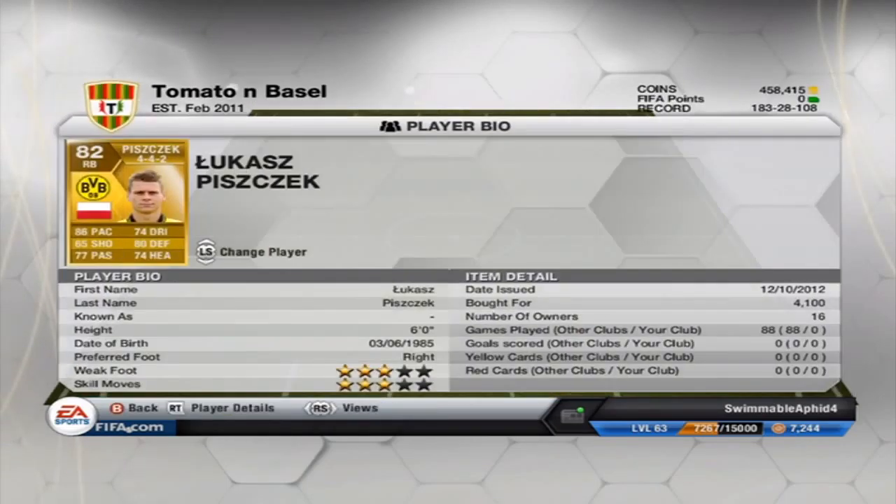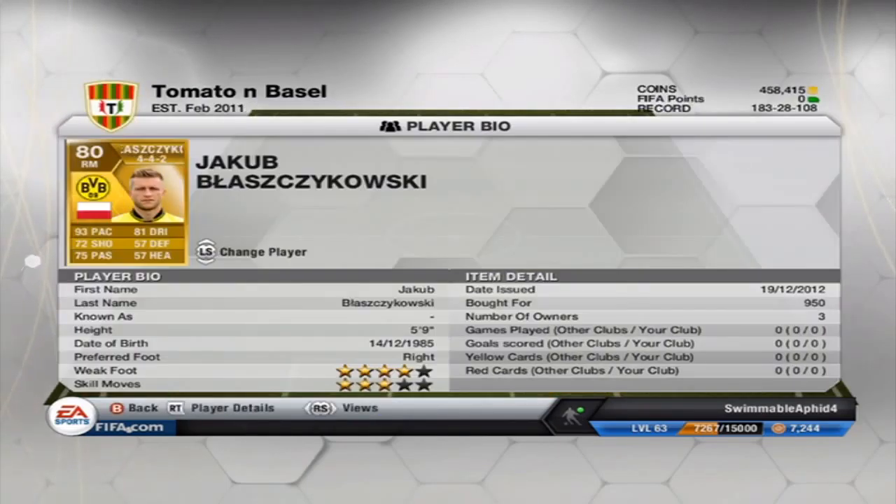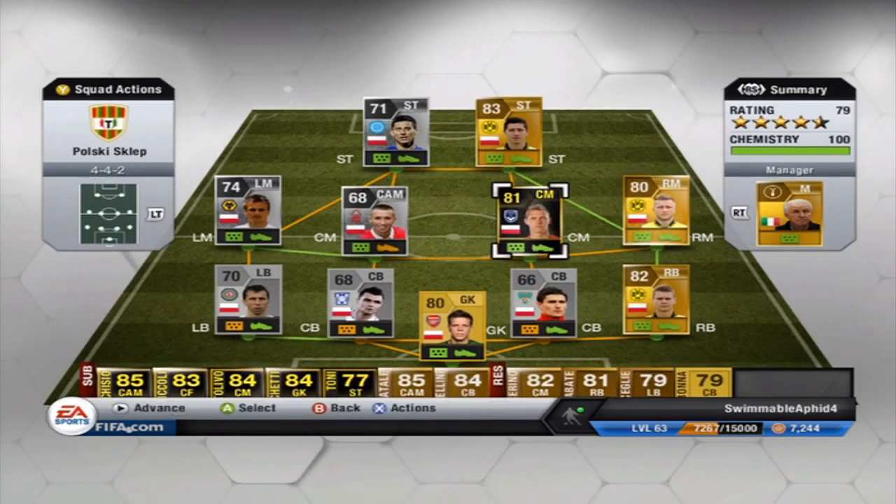Moving on to right back, the well known Piszczek for Borussia Dortmund. Another Dortmund player is Blaszczykowski — or Kuburz — he's well known with 90-odd pace.